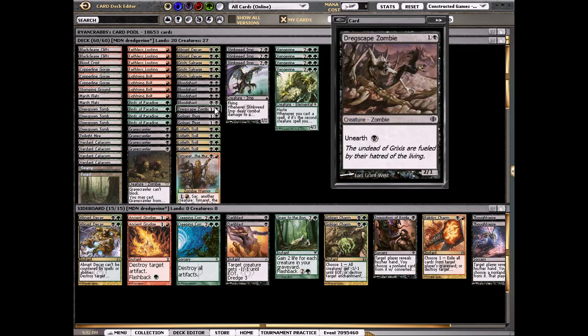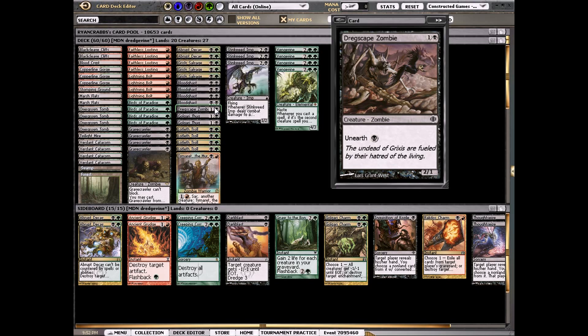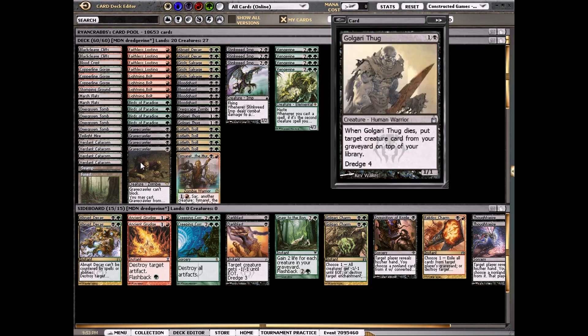We can also unearth Dregscape Zombie, which is a 2/1 for two. Unearth is like flashback except for a creature — you pay a black mana, it comes into play with haste, and at end of turn you exile it. It's also a zombie. So say we have no board but a Stinkweed Imp in our graveyard — we dredge five for our draw, putting Dregscape Zombie, a Gravecrawler, and a Vengevine in our graveyard. We unearth Dregscape Zombie, cast our Gravecrawlers, and get back Vengevine because casting counts as playing creatures. That's really sweet.